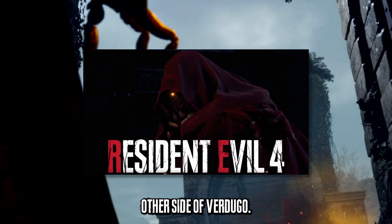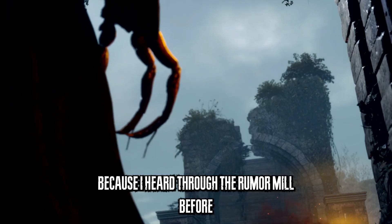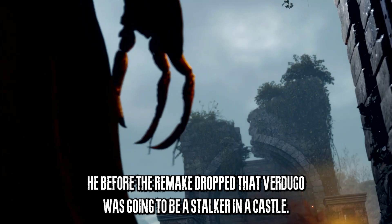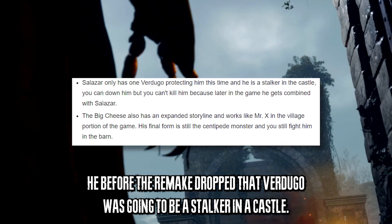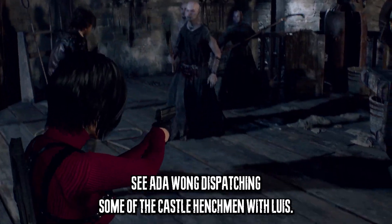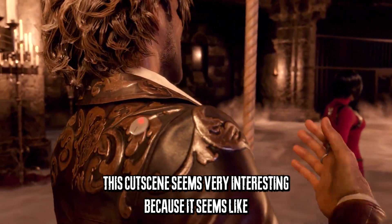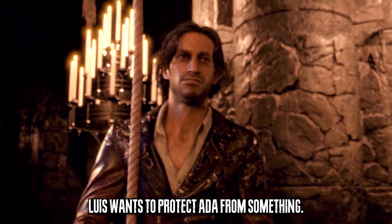In this cutscene we get to see the left hand of Salazar's henchman — the other side of Verdugo. I'm assuming he's probably going to be a stalker, because I heard through the rumor mill before RE4 Remake dropped that Verdugo was going to be a stalker in the castle. So maybe he's a stalker in Ada Wong's DLC. We see Ada dispatching some of the castle henchmen with Luis, and it seems like Luis wants to protect Ada from something.